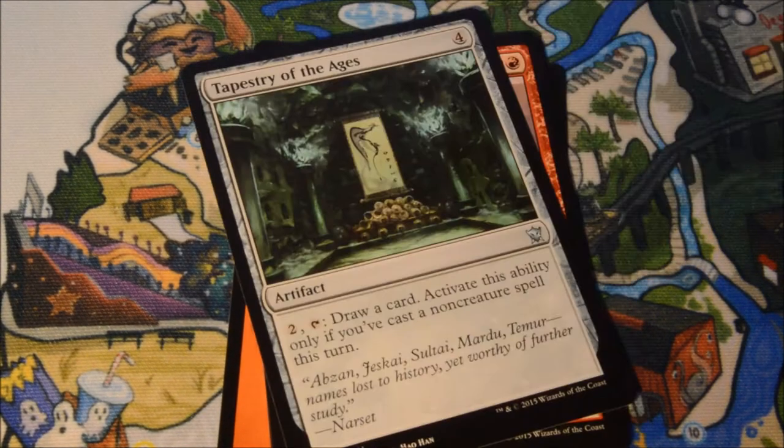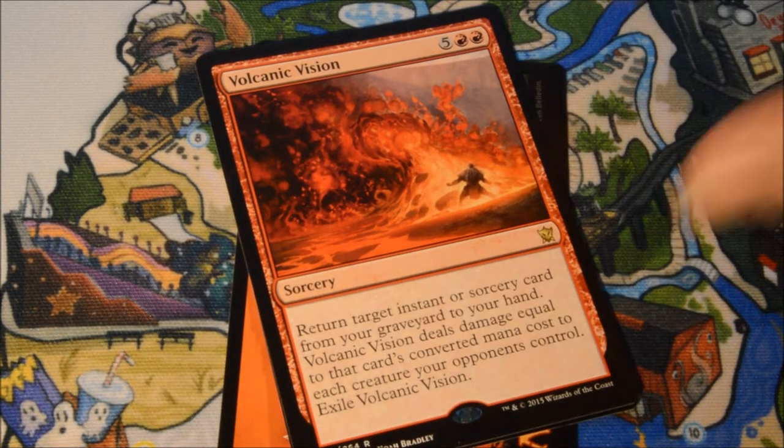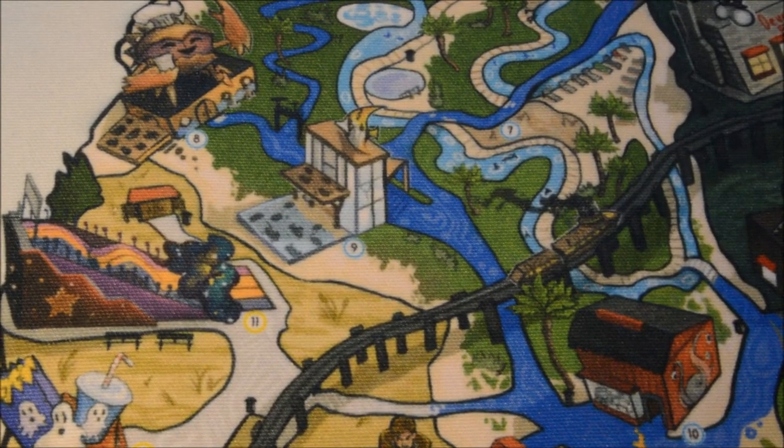Gate Smasher, Call of Gond's Forerunners, Tapestry of Ages, and our Rare is a Volcanic Vision. Another good big red sorcery card.